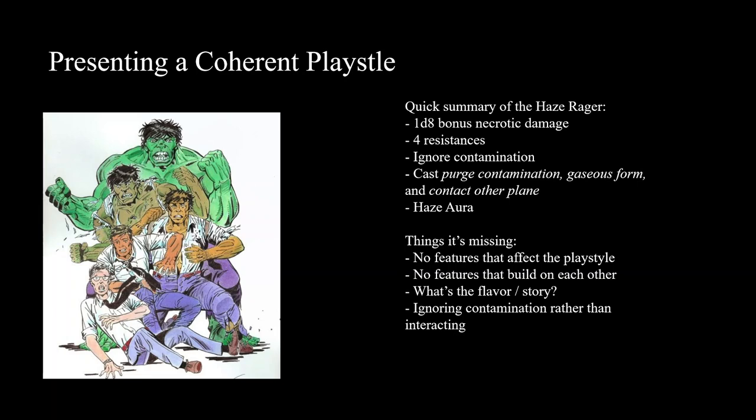A cleric is going to be a mid-to-frontliner - they might stay a little back but mostly on the front lines because of good armor proficiency. They'll keep allies up with healing spells and use other spells to harass opponents or buff allies. Then you'd hope the subclass teaches you something new. For a Light Cleric, it gives you Fireball - now you're a good blaster. It presents a coherent playstyle, and that's what we're going to examine for the Haze Rager.